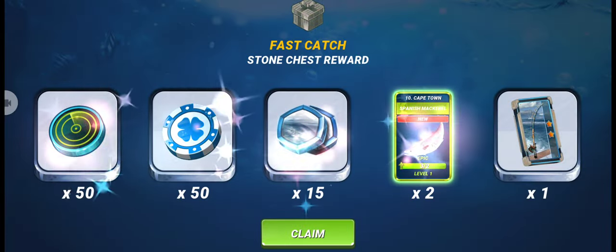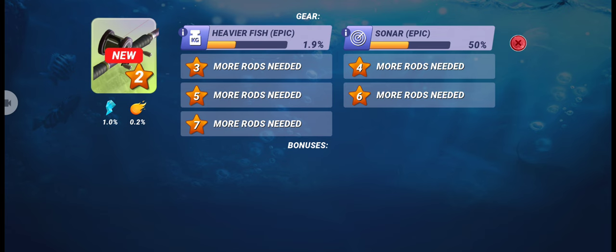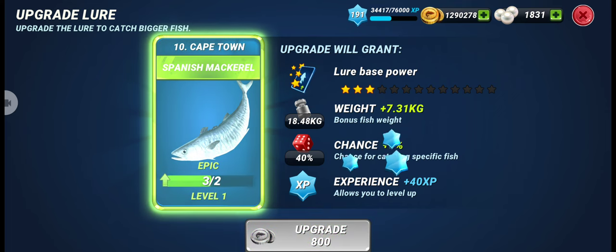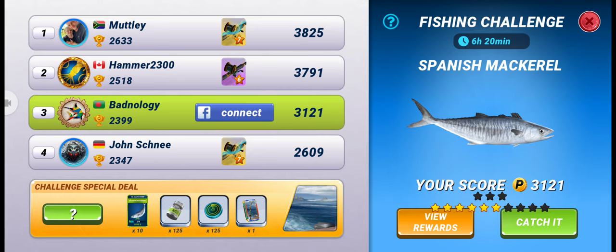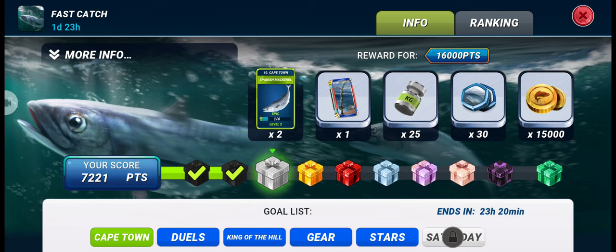Let's claim this and upgrade our fish to level two. We also got a two star rod for an epic fish. Now let's upgrade our epic fish to level two. Currently we are ranking third in our fishing challenge with our six star Spanish Mackerel. Now that we have level two lure, let's go for a seven or eight star fish.